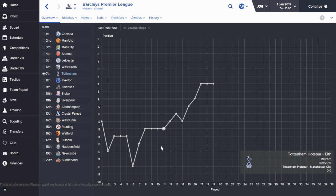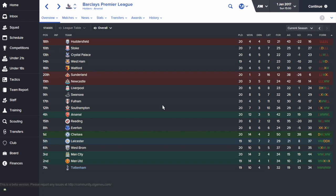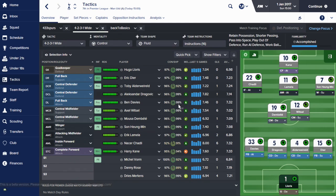Looking at the league table and how our season has changed over the last two months: at the end of October we were down in 13th place, which was pretty much the highest we'd been all season. Since then we've had a really good run of nine or ten games that's taken us back up to a position where, halfway through the season, our pre-season aim of Champions League football is looking possible - especially if we can get something from Man United today. The board's minimum expectation is European qualification and we're in that mix. We are currently the in-form Premier League team.